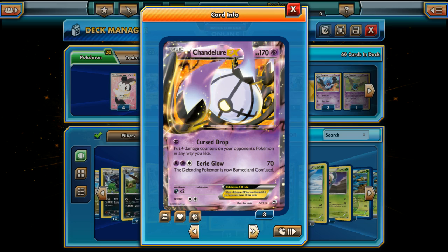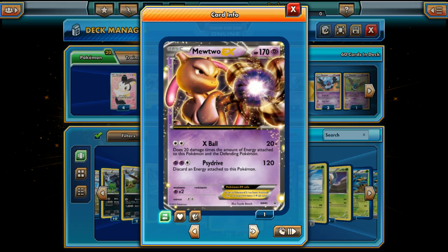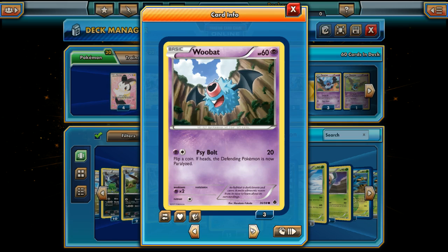Three Chandelure EX — more big basic EXs to work with. I can deal with this. Three Mewtwo EX — there's a big attacker. I'm sure we didn't get double colorless energy, but that's whatever. And a fourth Mewtwo EX — the promo one as well. Looks like he decided to split up three-one here, but we do have four Mewtwo, so we got that going for us.